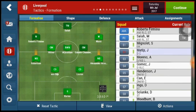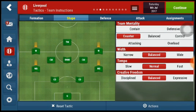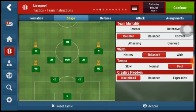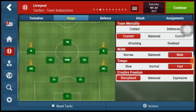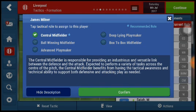He used a counter-attack formation. The discipline was very high, creating freedom. The tempo was fast — when they had the counter they played it very fast. The width was wide; they made sure they spread passes through the wings and flanks. Milner was actually the engine house — he was involved in everything.